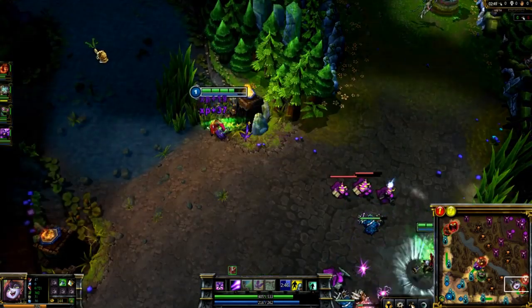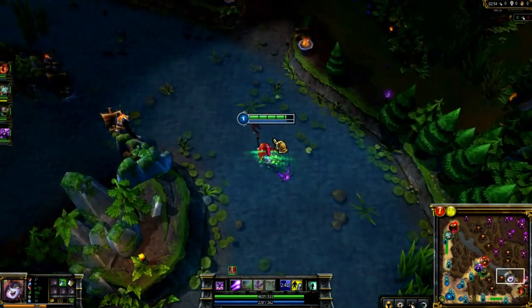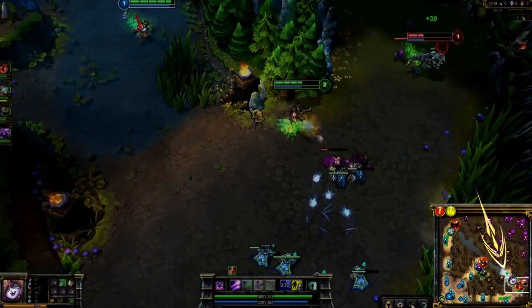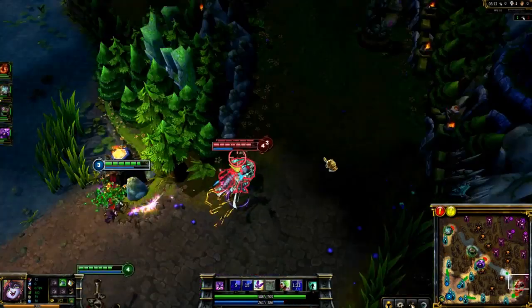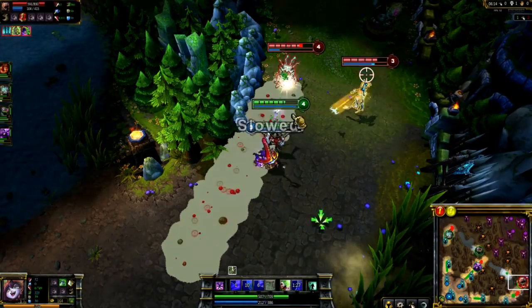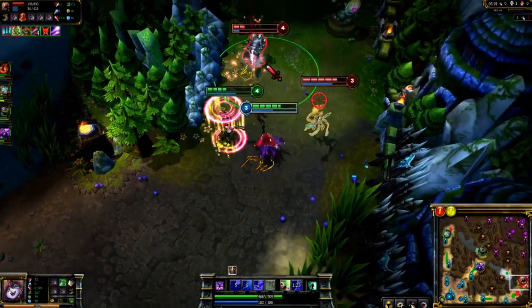When playing aggressively, you want to make sure you ward your lane to watch for ganks. Here I place a ward right at the exit of their Ancient Golem camp to watch for their mid lane and jungler. In close battles, target friendly attack damage carries with Help Pix. This way, their attack speed will increase Pix's damage, and it allows you to run around and take your time casting your abilities.